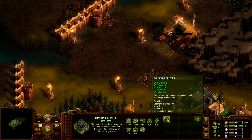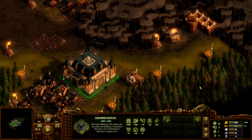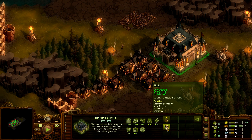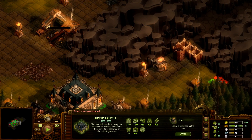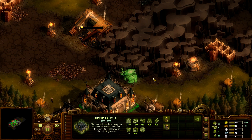We need a soldier center — that's going to take six energy. But first we need to get our energy and food supply up. Let's get another mill. You can't put these mills too close together. We can put one right here — perfect. We'll get that mill up.